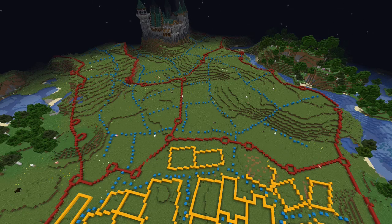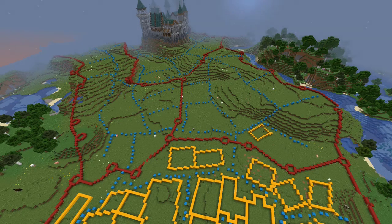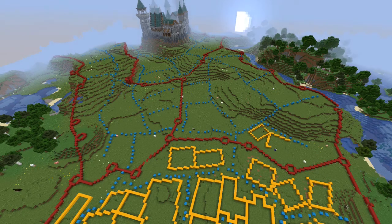I don't get it. Archaeology dig sites are cool, but what do they do? It just doesn't make sense to me why they would add a thing like that instead of putting more effort into the actual caves and cliffs themselves. Can you find archaeology stuff in the caves? But what would you even find? What would it be good for? I don't know. It doesn't make sense.